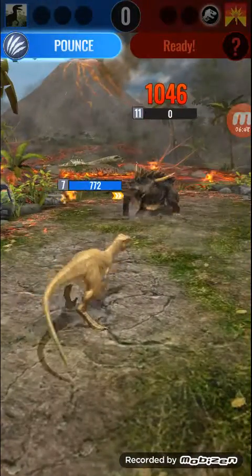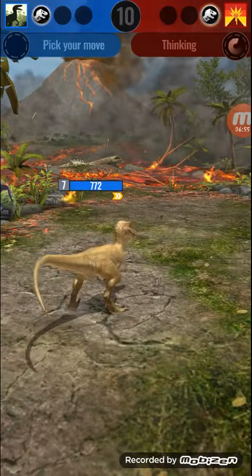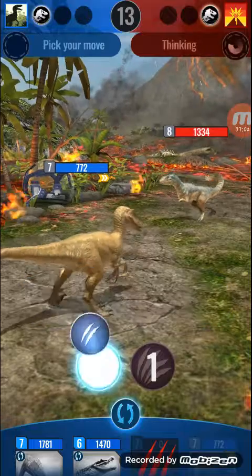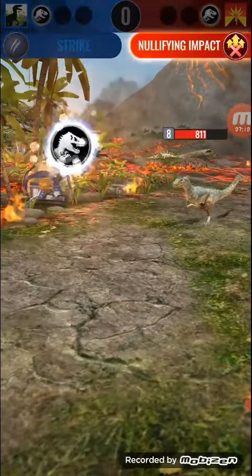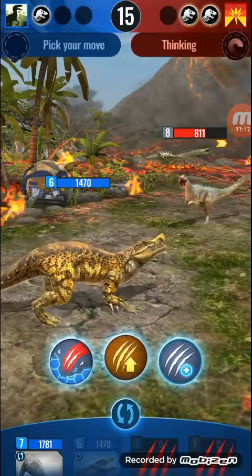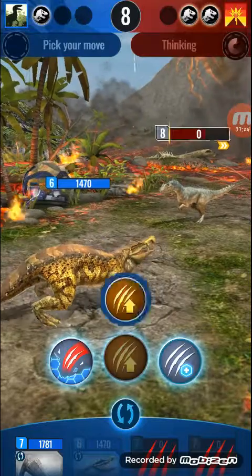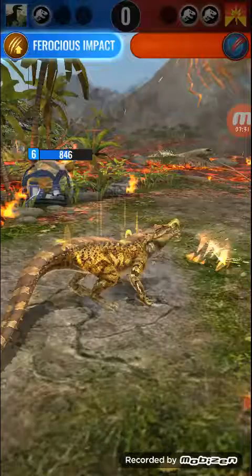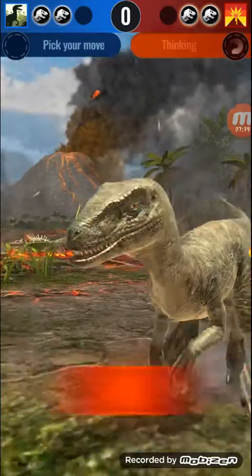Now you need three dinosaurs to win the battle. I'm going to go for Velociraptor because Velociraptor's Pounce does two times damage and it distracts — I've won against this guy with it before. Majungasaurus, you're out! But my Proceratosaurus is out too, so it's fair. Let's do Strike, the regular attack. He does Nullifying Impact, which is pretty strong, and we're out. Let's go for Caprosuchus — a really cool amphibious dinosaur.